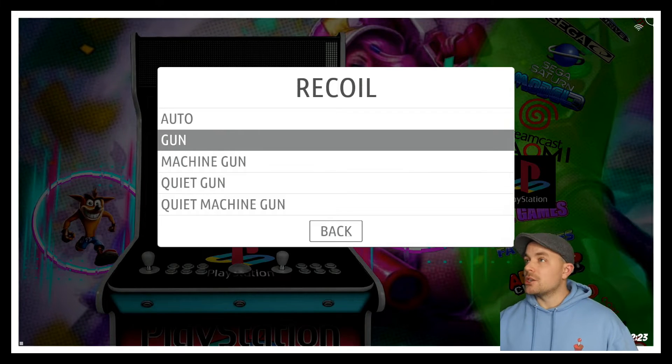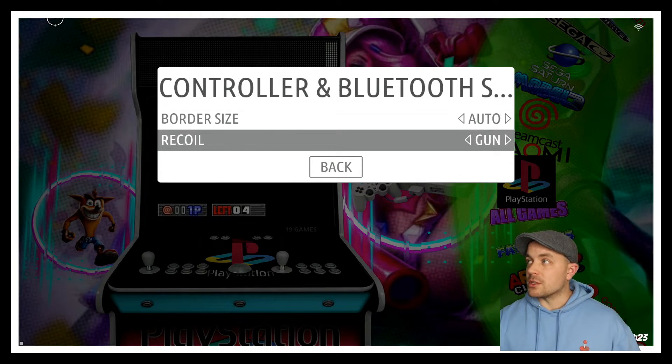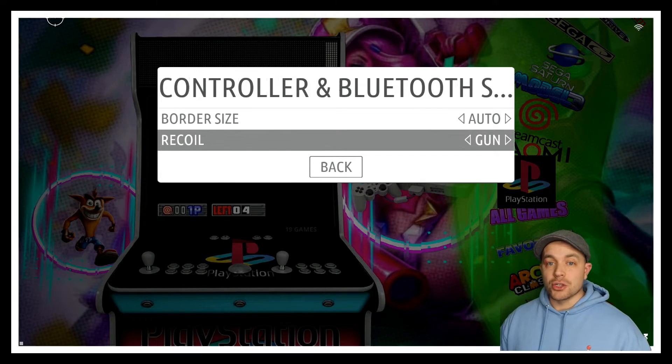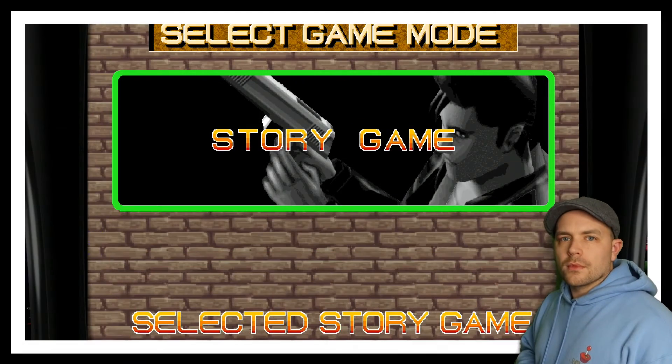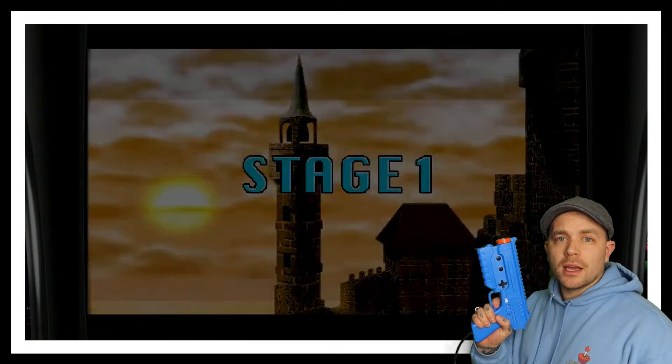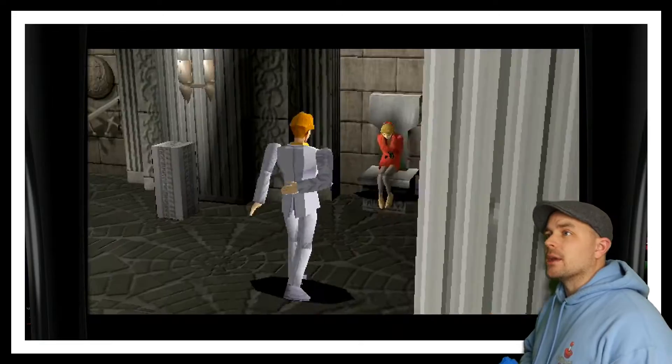I'm going to change it to just the single shot setting. All we have to do from this point is back out and it's going to save these settings. So now let's jump into Time Crisis and try it out with the single gun setting for recoil. Now every time I pull my trigger you're going to get that recoil effect.